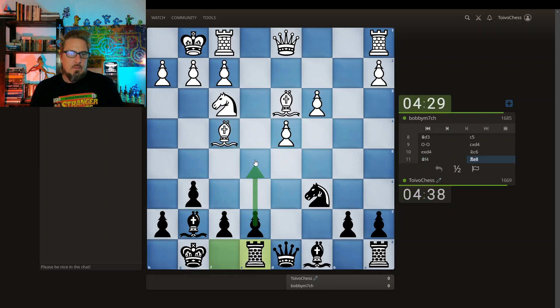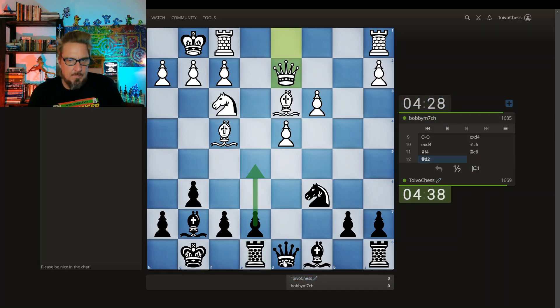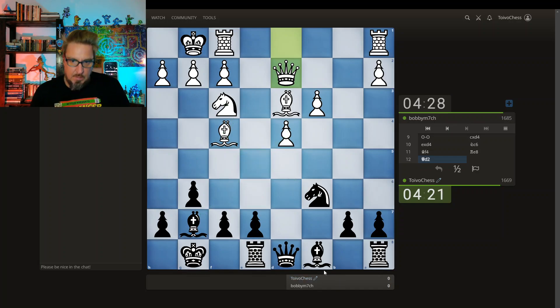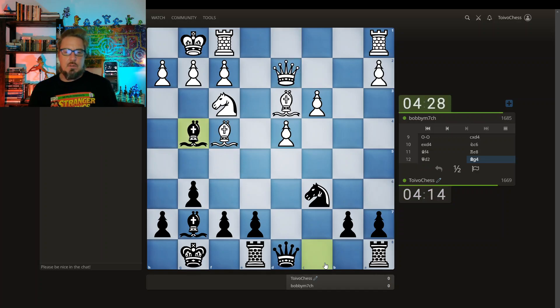I'm going to consider these two moves. So this square is defended three times — the knight, the pawn, and the bishop. Using arrows: if I were to take here, pawn takes, knight takes, knight takes, bishop takes, bishop takes, bishop takes, rook takes — works out for me. But is there something better? I'm going to first improve and develop this bishop, threatening maybe to take here, spoiling the pawn structure. This is something white should at least take some time to consider.